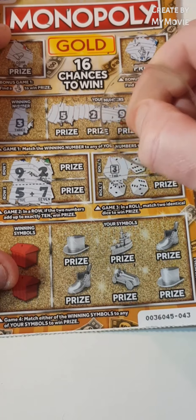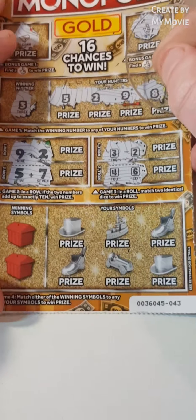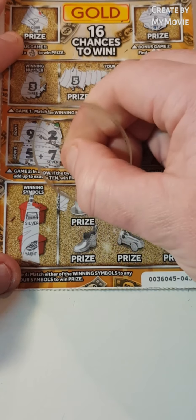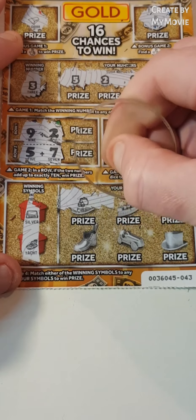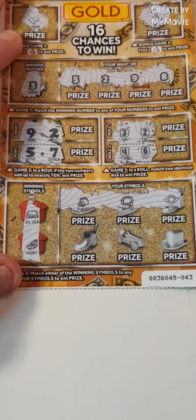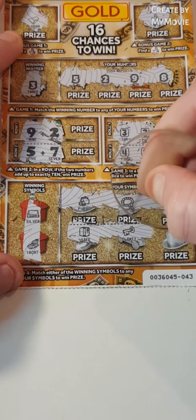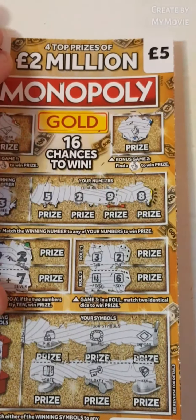Match two dice: three and two, four and six. Our winning symbols are a silver and a yacht. Symbols revealed: a purse, necklace, income tax, a safe, a key, and wood - so just the one winner on that ticket.